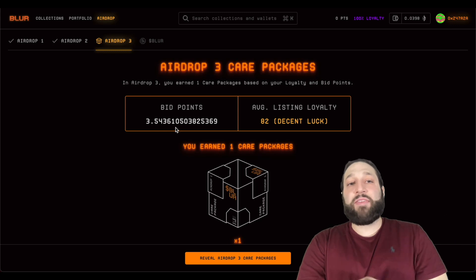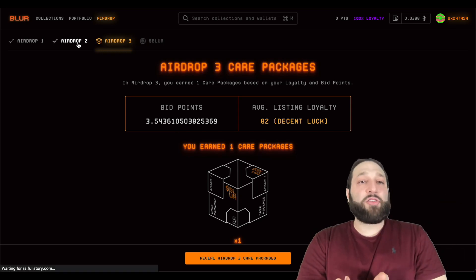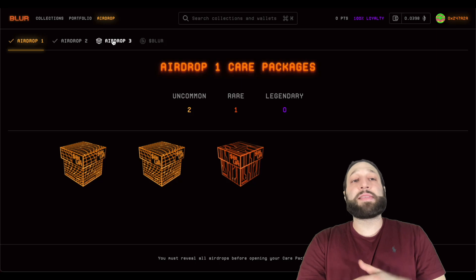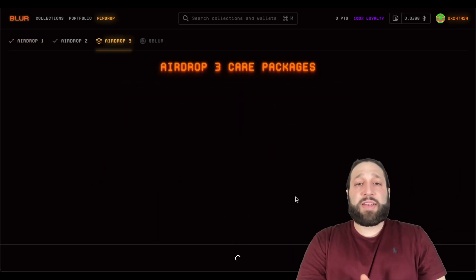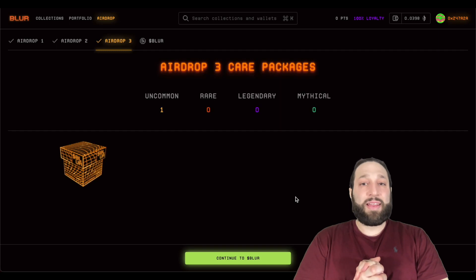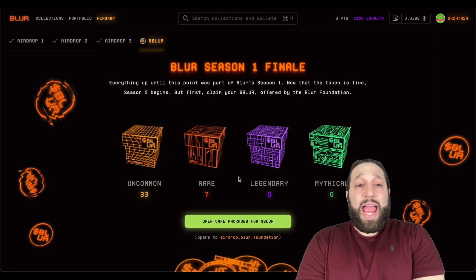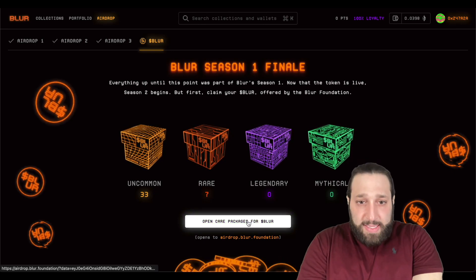This is Airdrop Three for the bids. You can see that I had 3.5 bid points — I didn't do much for Airdrop Three, not gonna lie. But decent for Airdrop Two, decent for Airdrop One, and I have multiple accounts. Let's reveal this — we got an uncommon. Let's continue to Blur. You can see all of the total boxes; I have approximately 40 boxes.